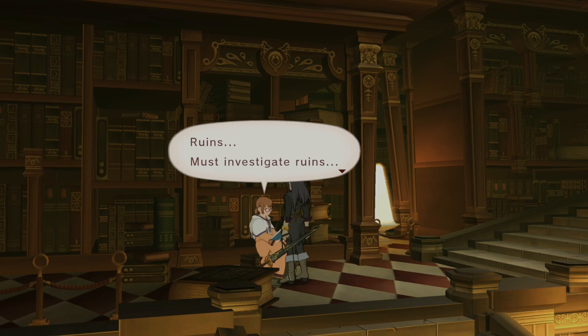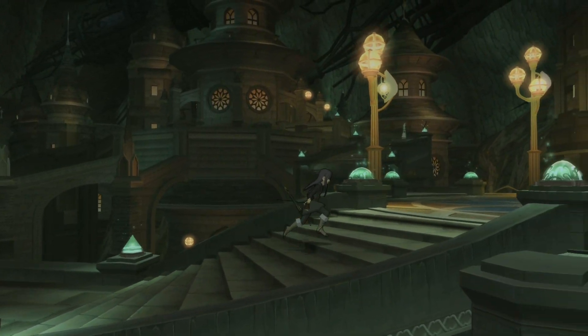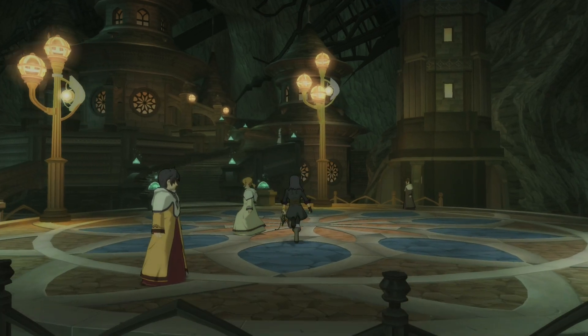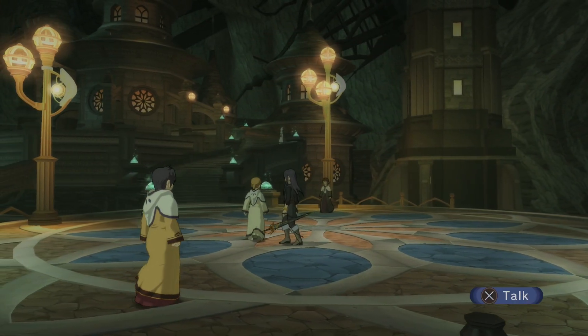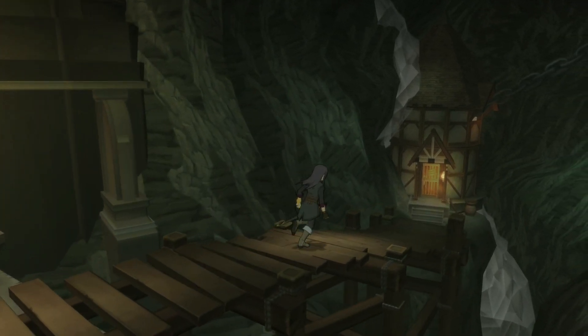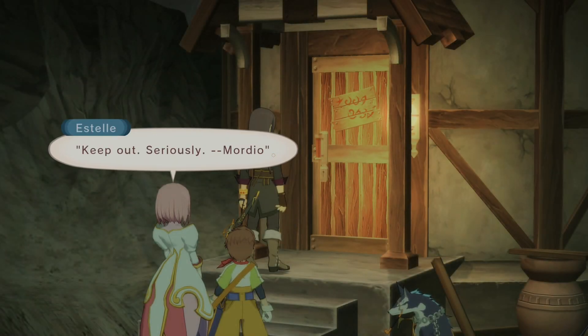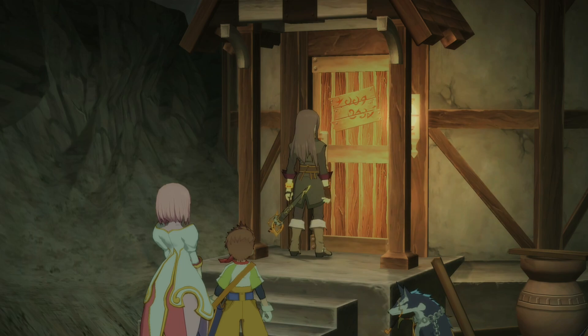I don't understand why there's a door that could get you into the city that's not guarded at all. I know it's locked, but why have a big entrance like that if you just have a back door? We found Mordio — well, his house. Hey Carol, time to pick another lock.